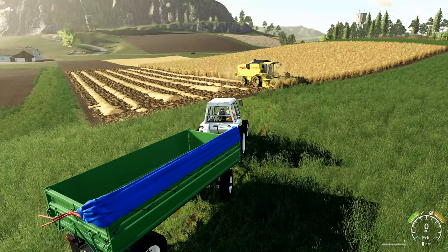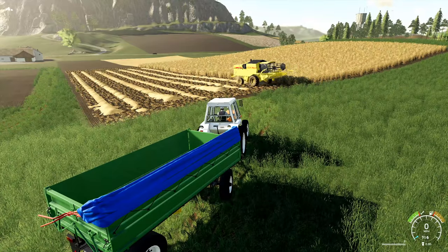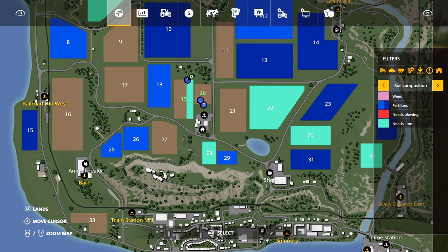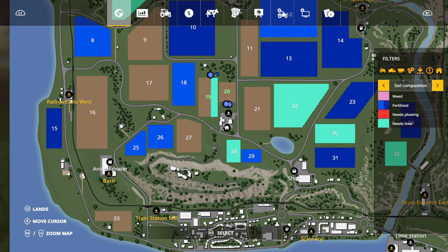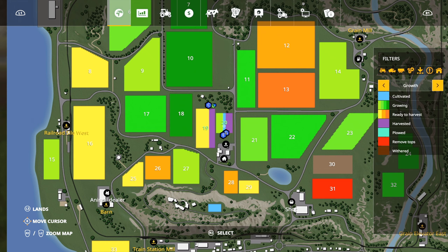A few things I can already tell we're going to need — especially if you want the best harvest possible. Let's look at the map: field 19 needs lime, and field 20 is good but has no fertilizer. So we need lime and fertilizer — what can we do to get both at the same time?